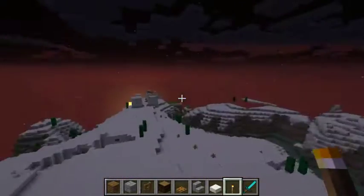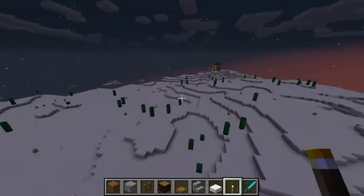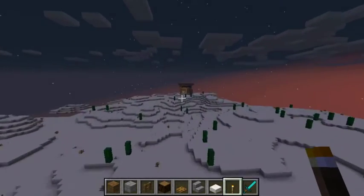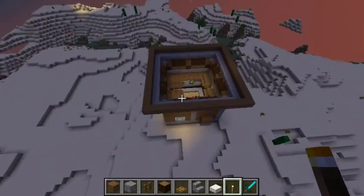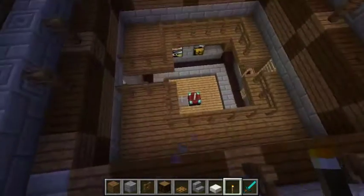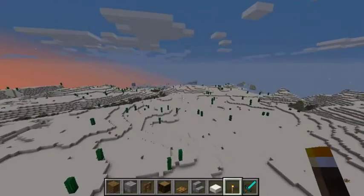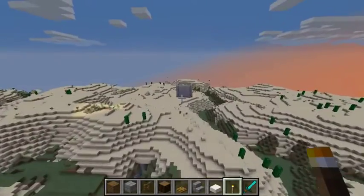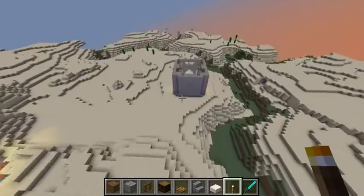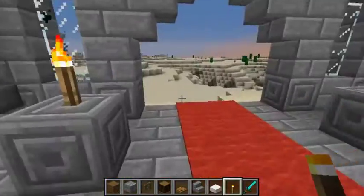This is where we originally built the training arena. Where we originally built... where is it? Here it is. This was the enchanting room. The enchanting room was built here. The throne room was built here. This is the throne room. Very nice.